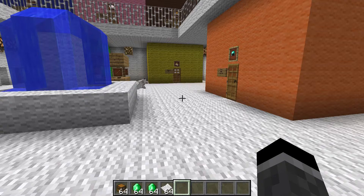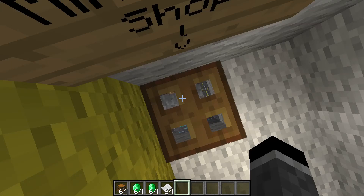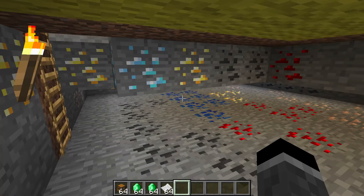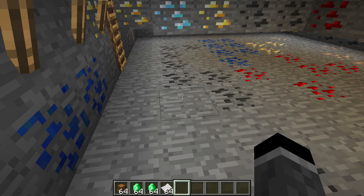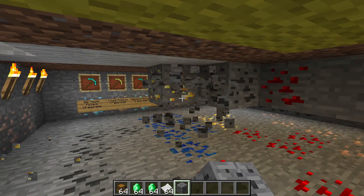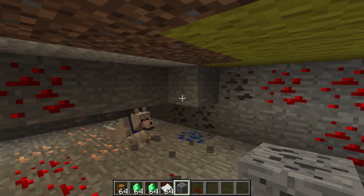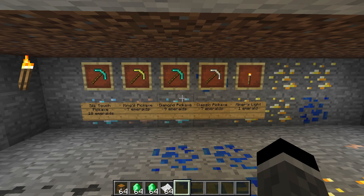So I think I got everything. The Mine Time Shop — it's a mine shop for the miners. Whoa, that is in our face! Man, this is a serious mine, Steve. Can't see what they're selling — you can see like glimpses of signs. Danger! Let's just clear out this shop and fix it, because it's a bit of a danger hazard. They sell pickaxes: the silk touch pickaxe for ten emeralds, the king's pickaxe for seven emeralds, a diamond pickaxe for nine, classic for seven, and the miner's light for one.